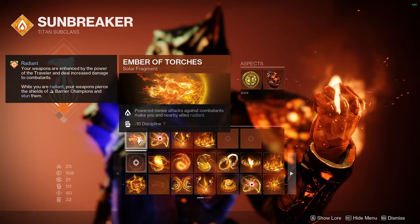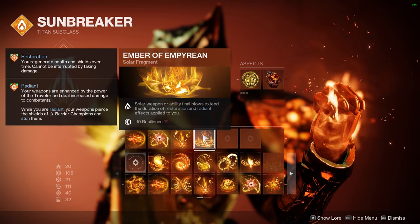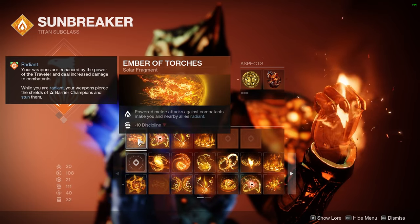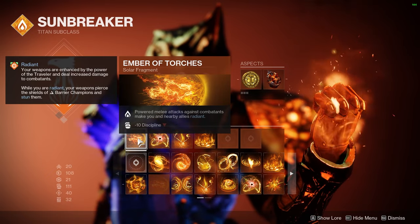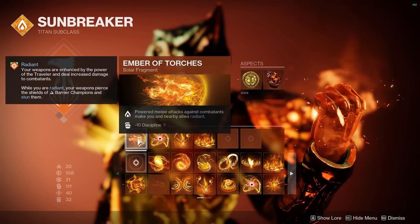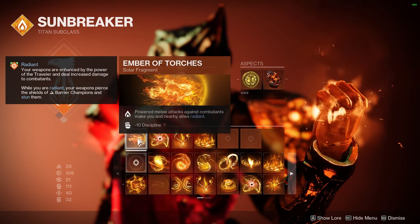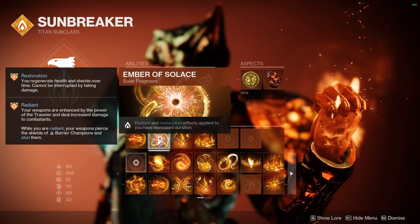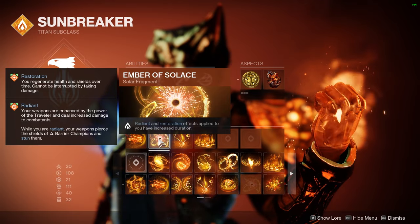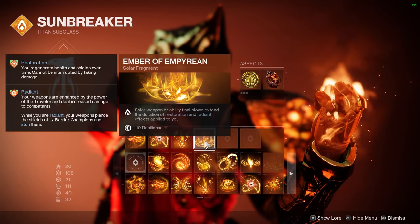For Solar fragments, the most important four are: Ember of Torches — powered melee attacks make you and nearby allies Radiant, which boosts weapon damage and lets you stun Barrier Champions; Ember of Solace — Radiant and Restoration effects have increased duration, and since we get Restoration from sunspots and Radiant from using our melee, you'll have those buffs even longer; and Ember of Empyrean — solar weapon or ability final blows extend the duration of Restoration and Radiant effects applied to you.